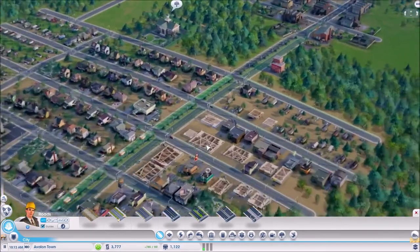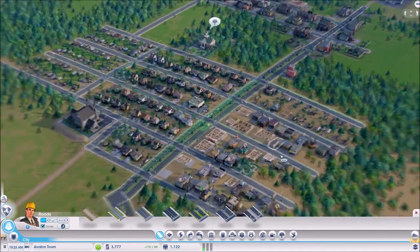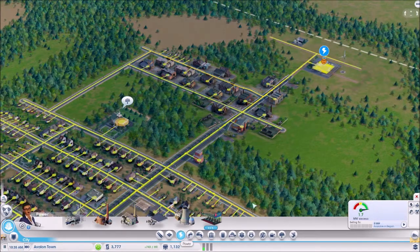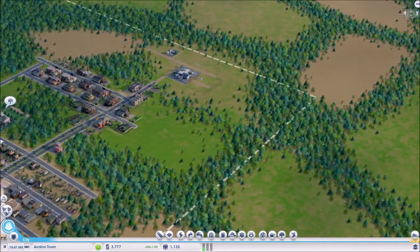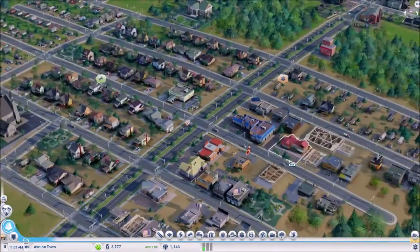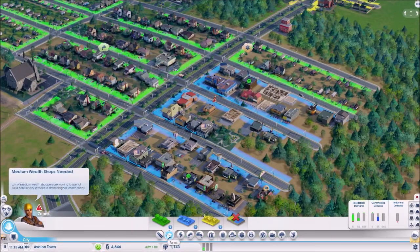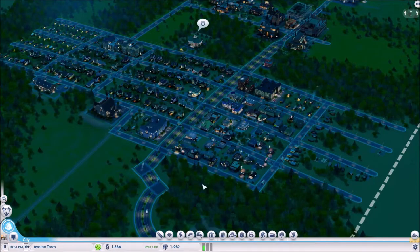I've put down some parks, and I'm starting to densify the commercial here a little bit. Let's not forget about the basics — still plenty of water, still plenty of power, plenty of sewage. I'm starting to densify a little bit, but not doing so great on the cash flow — I'm down to 900-something an hour.